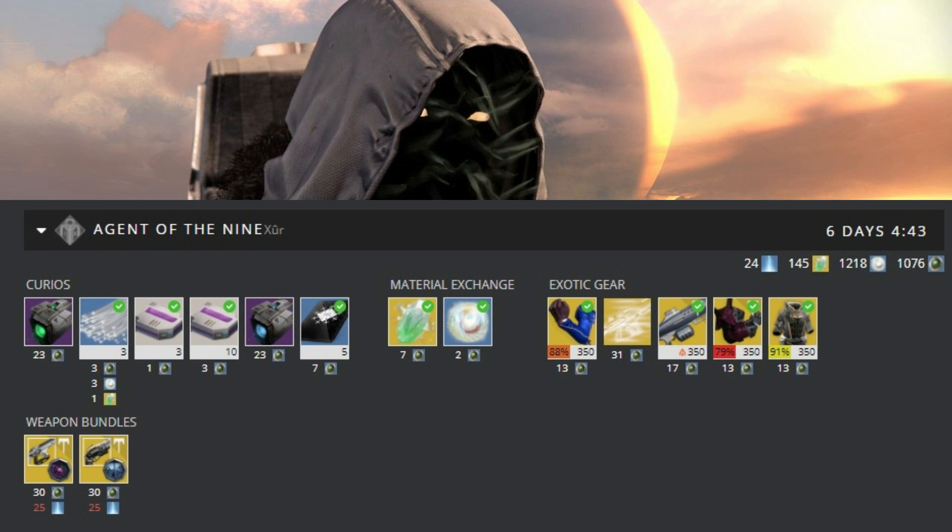Next up, the Weapon Bundles. This week we've got the Telesto with the Queen's Command ornament, and the Last Word with the Addendum ornament. Honestly, those two weapons inside of Destiny 1 are really powerful, so I would definitely pick up both the Telesto and the Last Word.